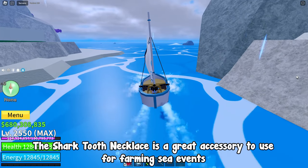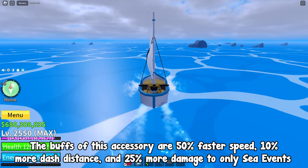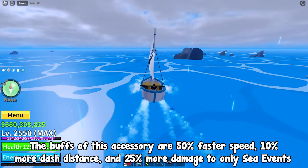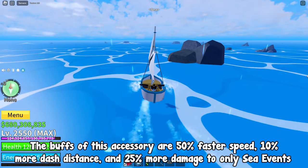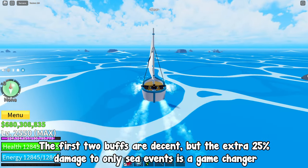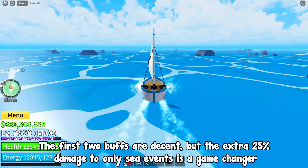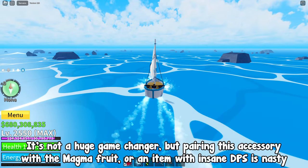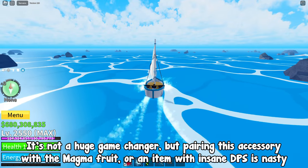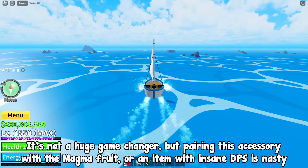The Shark Tooth Necklace is a great accessory to use for farming sea events. The buffs are 50% faster movement speed, 10% more dash distance, and 25% more damage to only sea events. The first two buffs are decent, but the extra 25% damage to only sea events is a game changer. Pairing this accessory with the magma fruit or an item with insane DPS is nasty.